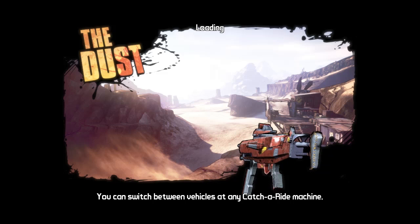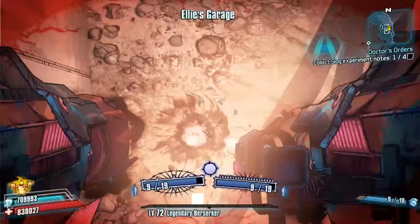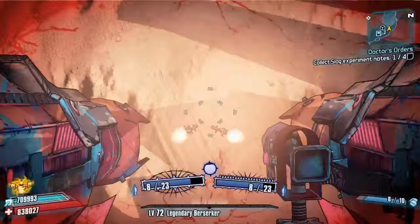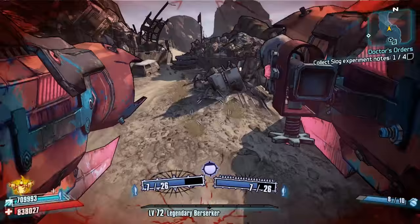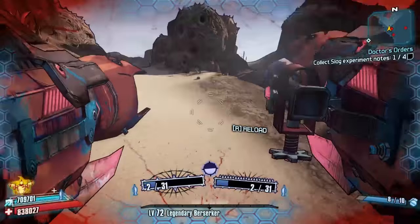Hello everybody, welcome back to another episode of The Hunt here on Borderlands. Today we are back in Borderlands 2 and we're going to be carrying on from where we left off in the last episode where we did a full dust run and we're going to be farming here today. I'm using the rocket jumping guns instead of the Grog and Harald because it just makes it so much quicker. So we've got a little super route on the go here.